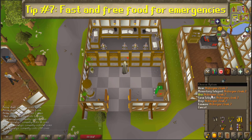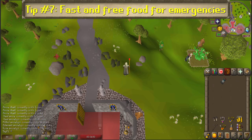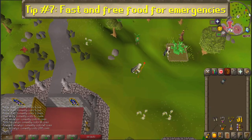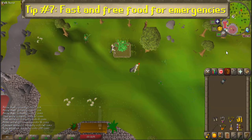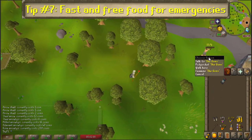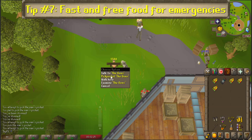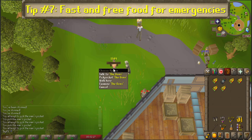Number 7: Fast and free food for emergencies. If you're ever caught in a situation where you're low on health and/or poisoned with no food remaining, and you won't be able to make it to a bank in time, there's a quick source of free food you can get near the Ardougne Monastery, provided you have the Ardougne Diary cape, which every low-level Ironman should acquire as early as possible. To get the food, simply take the cape teleport to the Ardougne Monastery.